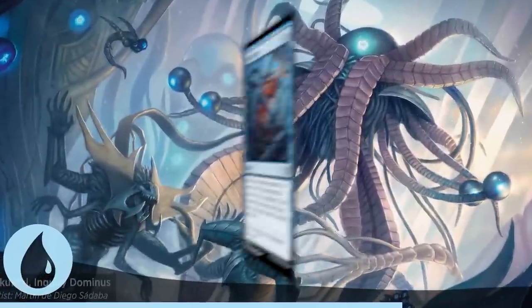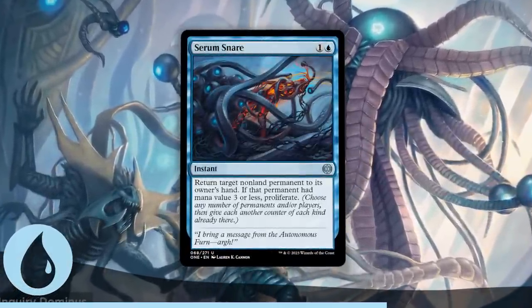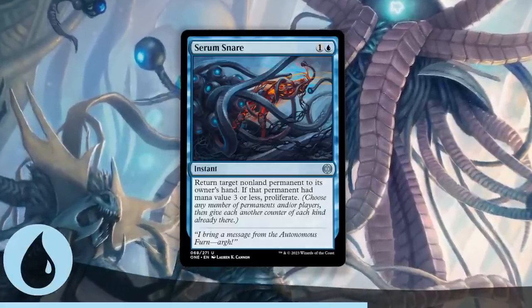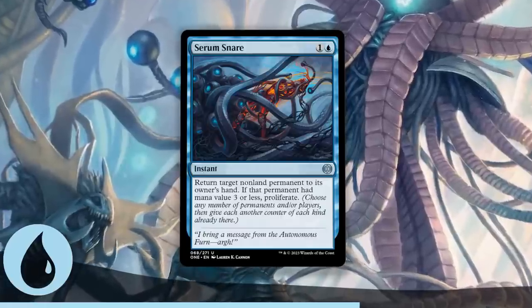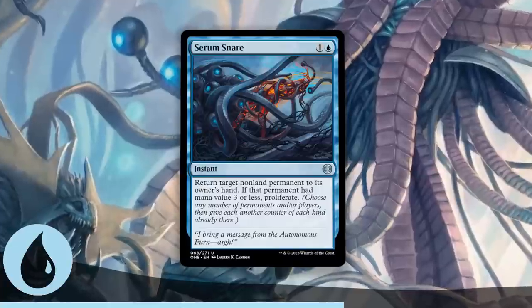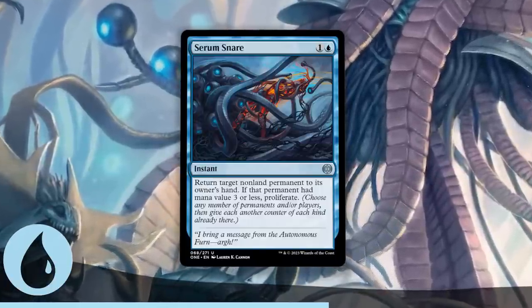The next best Blue uncommon is Serum's Snare. In limited, I view these instant-speed bounce spells as time walks against expensive threats. Your opponent pays 4, 5, or 6 mana for a giant creature; you spend 2 mana at instant speed to double their mana investment and delay their threat. In any blue deck you will find this type of effect valuable, even more so in ones that care about proliferation, but even without that, it's top tier disruption.